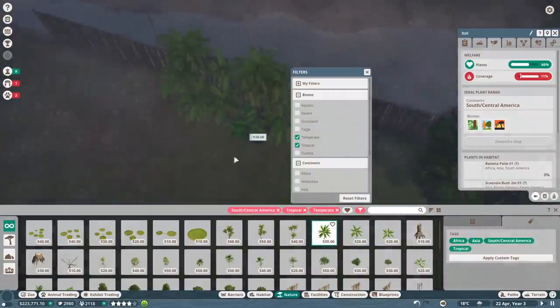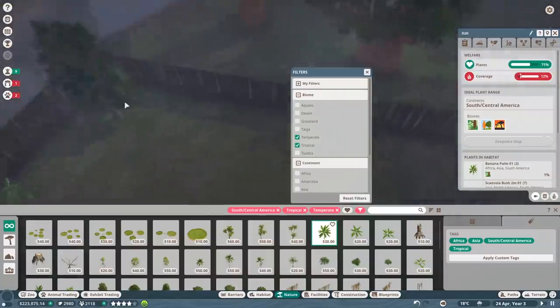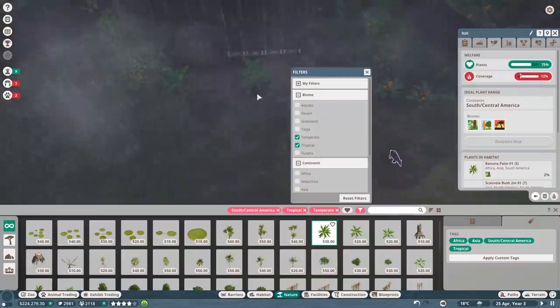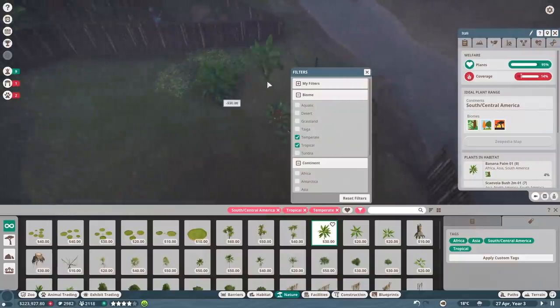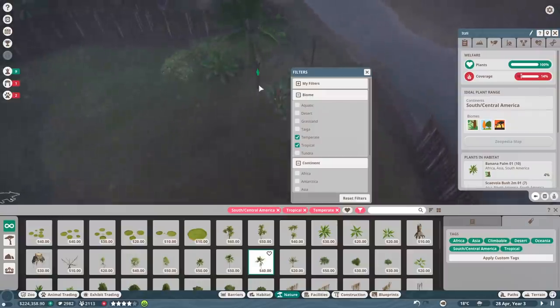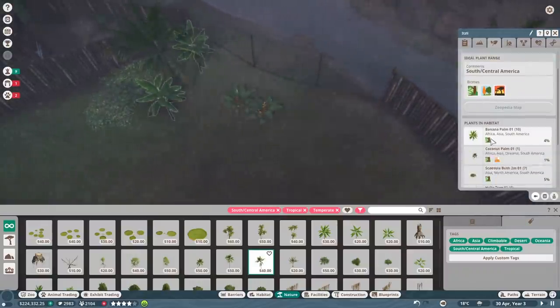Let's just add a few little doodads here and there just to get things done for now. A little hard to see with the rain, I'll admit, but I do like the fact that there are weather effects - plus that makes your guests purchase more umbrellas and things like that. Now our animal welfare will need to be a little high - we need to make sure they're at 90 percent.